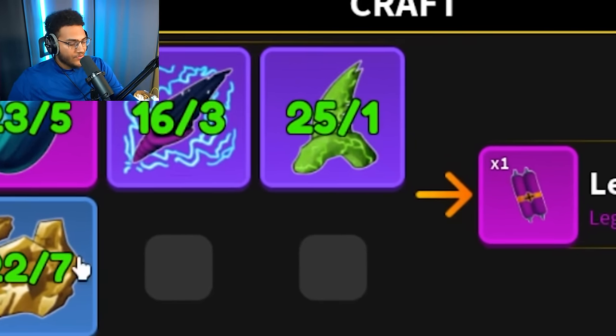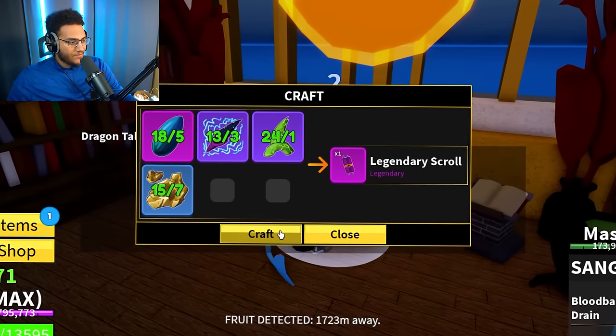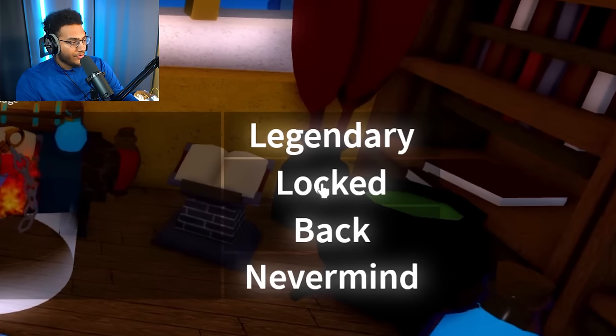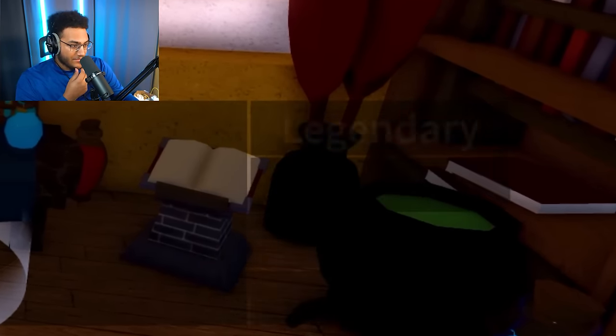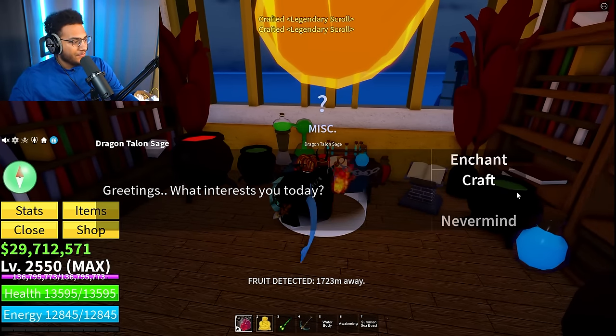What do we need to craft the legendary scroll? Five Leviathan scales, three electric claws, one mutant tooth, and seven fool's gold. We already have enough to craft one, so let's go ahead and craft that. The mythical doesn't show up yet, so we have to craft more of those. We could only craft three. We're missing more materials — we need to fight a Leviathan to get more scales, fight more ghost ships, and fight more piranhas.